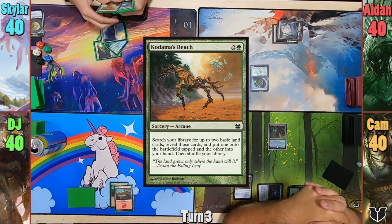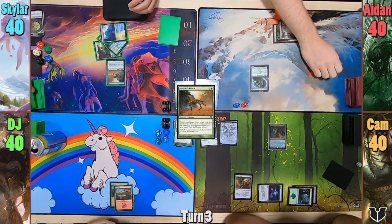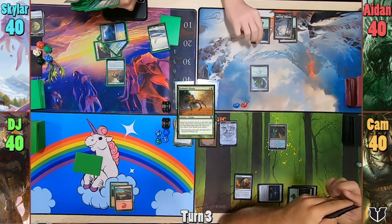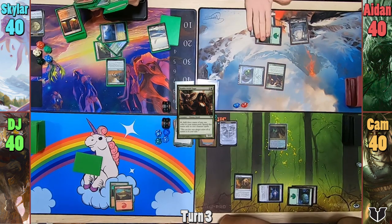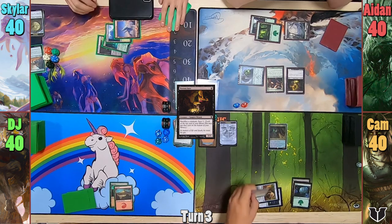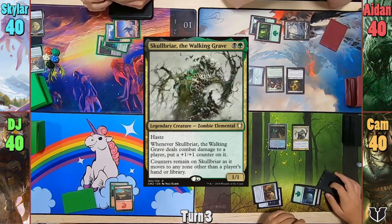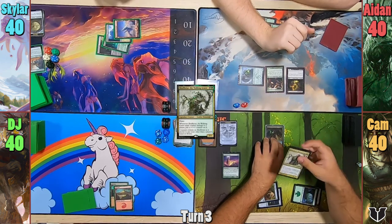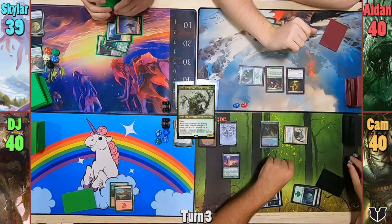Aiden plays a Swamp and pays two for Whisperer of the Wilds. Cam plays a Forest and brings out that sweet turn-two Marin. DJ drops another Mountain and passes. Skylar plays Kadama's Reach, finding two basics — one for the field and one for his hand. Aiden plays another Forest, casts Somberwald Sage, then drops a Viscera Seer before passing to Cam.